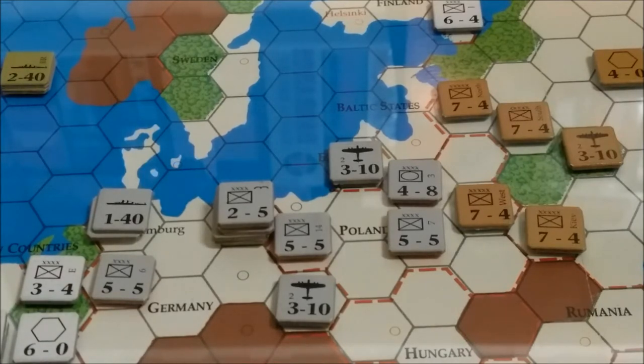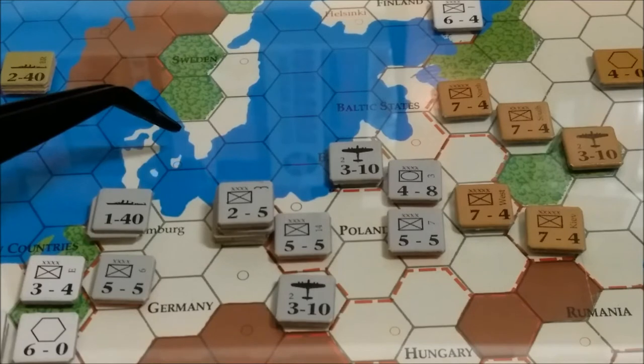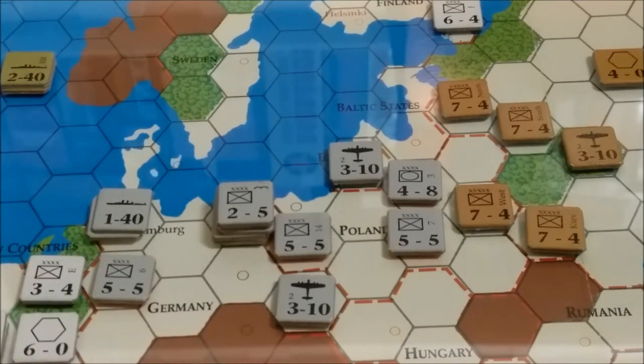I made a slight strategic error last turn. I should have taken a unit from Berlin up to capture Denmark. I can do it this turn with the airborne unit, though I didn't get the airborne unit until this turn. So there was no way to stage it and take out Oslo, Norway in the Narvik campaign, which should technically occur in spring of 1940. However, there's just no way to accurately represent that in the game. I also should be attacking France and the Low Countries this turn. Next turn we get Italy and a couple more German reinforcements, so we're going to go ahead and move on to the movement phase.